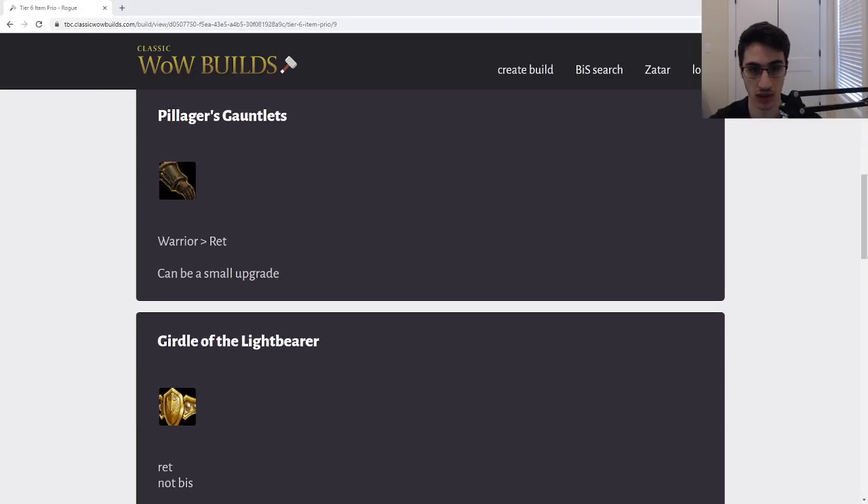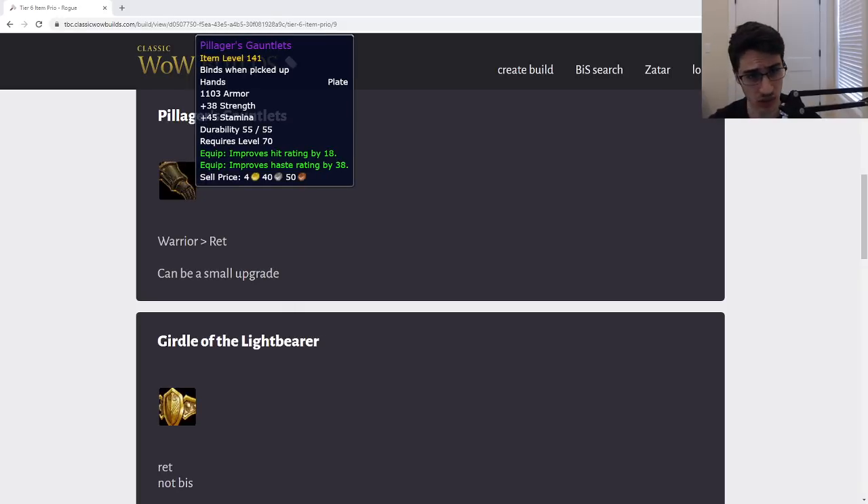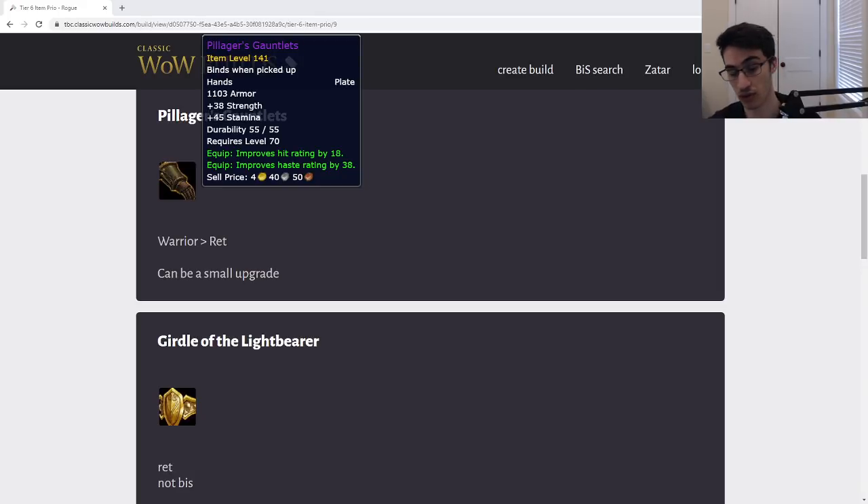Next we have the Pillager's Gauntlets. These are not best in slot — they're kind of just a potential upgrade for a Ret or a Warrior. The Ret wouldn't even use these if they have Gloves of the Searing Grip. Just look at the gloves your current Warriors have and hand these out. Maybe give these to the Warrior that is not getting the Silent Justice gloves — the good armor pen gloves that are best in slot for Warriors if they don't go for the set bonus.